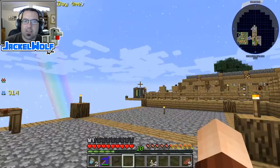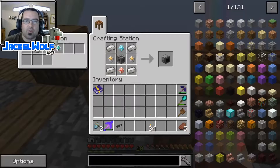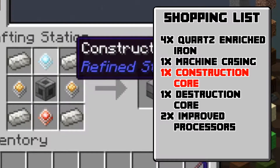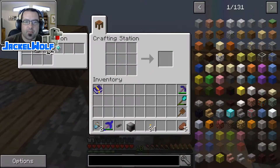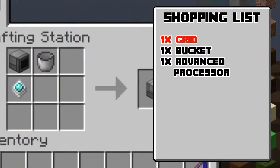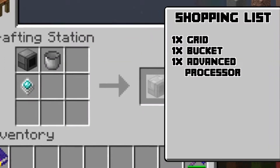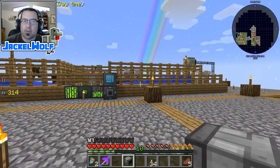It's very similar to getting items into the system — the real big challenge is the fluid storage block. To start off we're going to need a regular grid: four quartz enriched iron, a machine casing, a construction core, a destruction core, and two improved processors. We take that grid, put it into the crafting table with a bucket and an advanced processor, and that gets us a fluid storage grid — this is how we access fluids in our refined storage system.